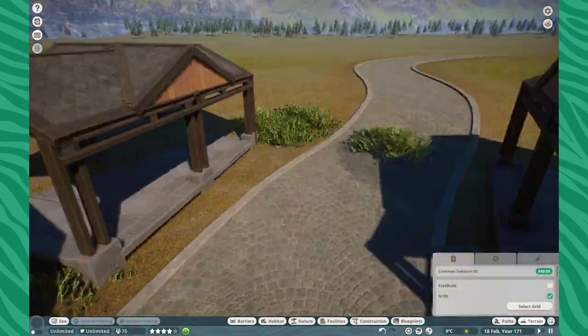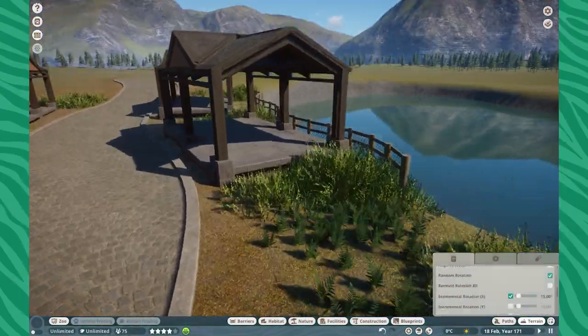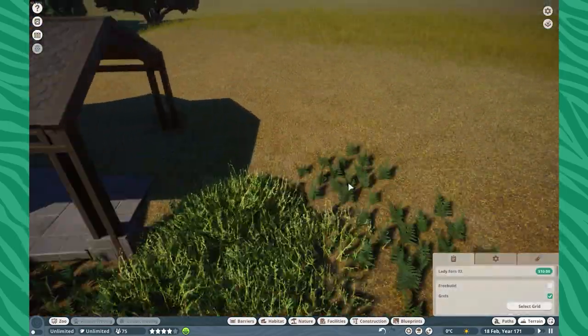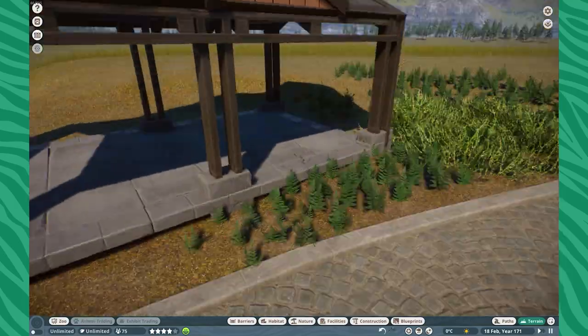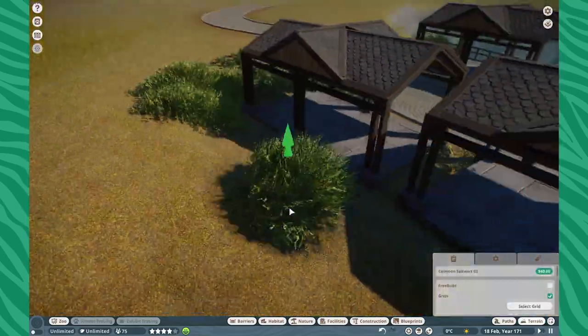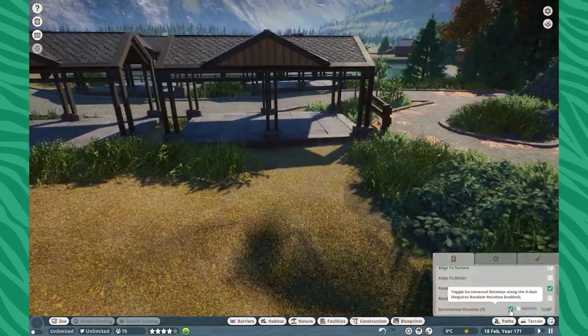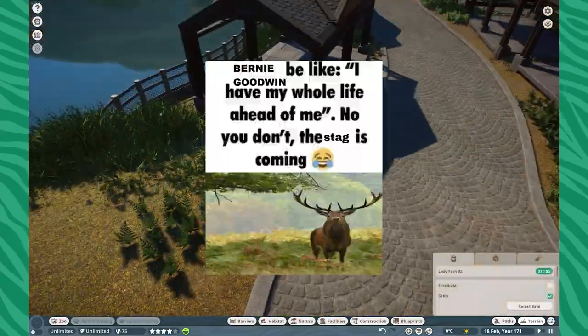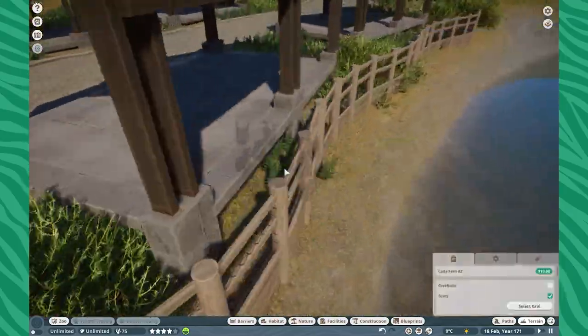Well guys, welcome back to Wildwood Zoo. Hope you guys are all having the most wonderful of wonderful days today. My name is Leaf and it's so great to have you guys over here while we work on the stag exhibit. So yes, we finally have the beautiful, majestic red stag in Planet Zoo and I'm just amazed by it.